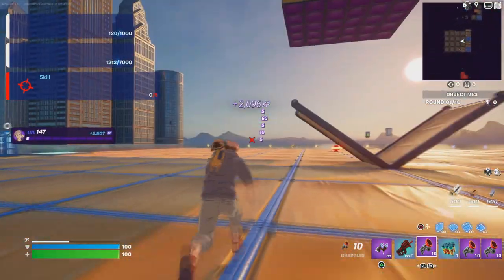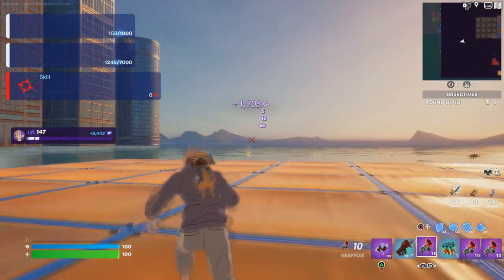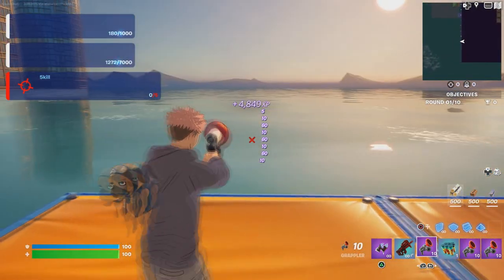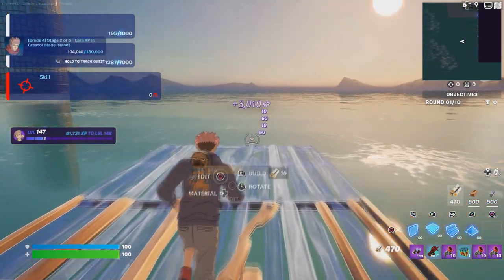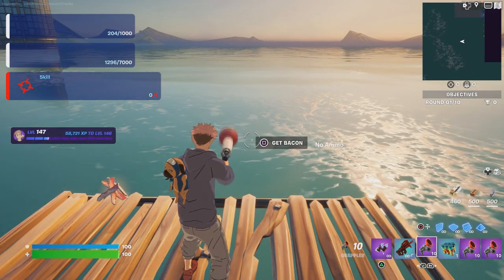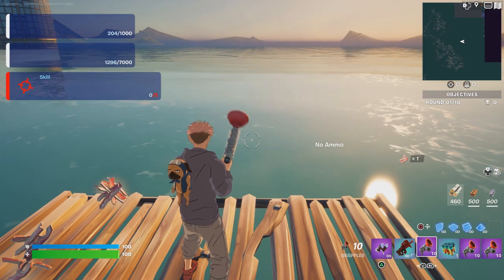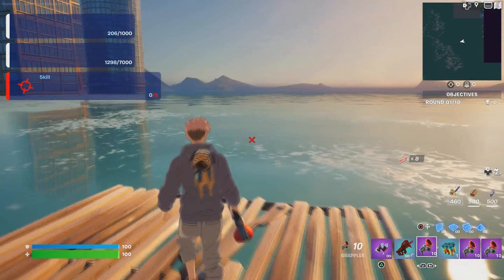Next, go to this corner right over here where you see the buildings. Look straight ahead and build four floors — one, two, three, four. It's going to say 'get bacon' — grab a lot of bacon, we'll need it for later on. Grab all that bacon.